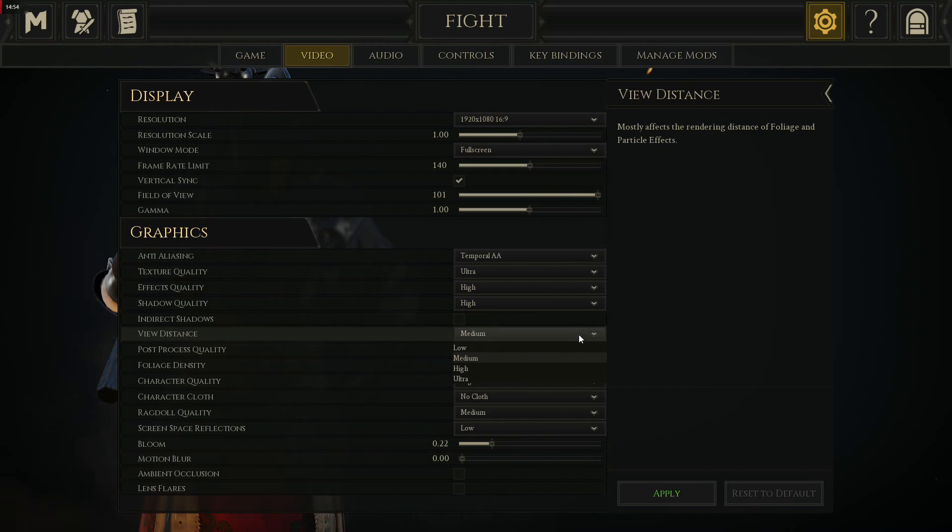View distance affects foliage rendering — so if there's a bush, it's not going to fully render until you're about 20 feet away if you have it on medium or low. What's the point in having ultra view just so you can see a bush from half a mile away? I don't believe this affects your view distance against other characters — so if you're in an archer battle from max distance, you can still see them perfectly fine. This has more to do with texture view distance.